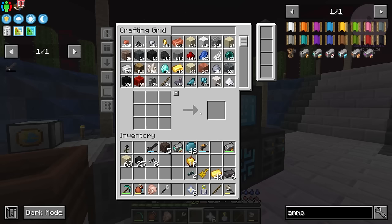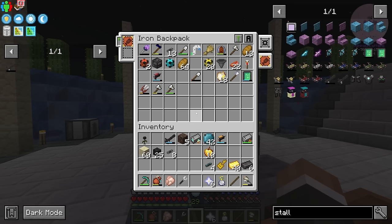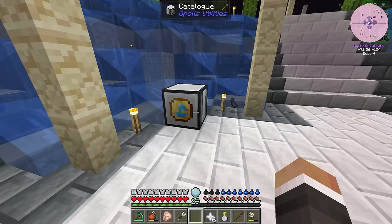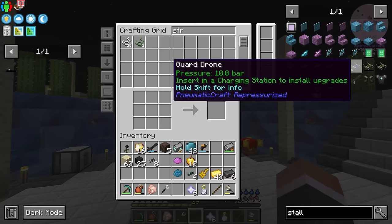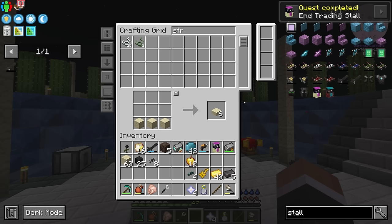We only need two netherite ingots actually in order to get both stalls — let me put the rest back because we're very close to the 250 needed for the ancient chicken. Stall wise, let's do the end trading stall, which just needs a magenta carpet. Do we have any relic scraps? We do — let's get magenta dye. And then as for the nether stall, we need cyan dye. We also need some carpet, which requires some wool. We don't have any wool but we do have string — we can do something like this, and from there craft some magenta carpet and some cyan carpet.